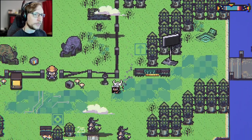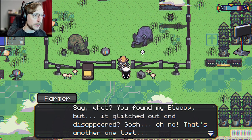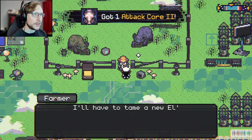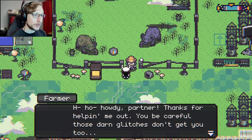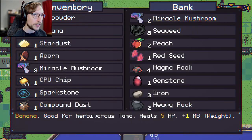There he is. 'You found my EleCow, but it's glitched out and disappeared.' Well, thank you partner — at least for your efforts, I'll give you this. Cool. 'I'll have to tame a new EleCow, but it is what it is.' That's it? Okay.